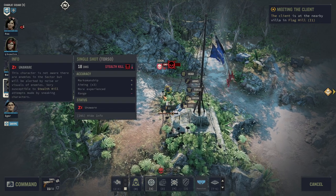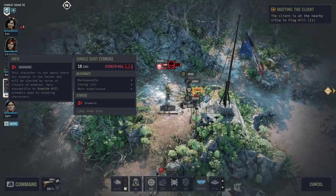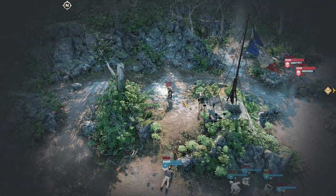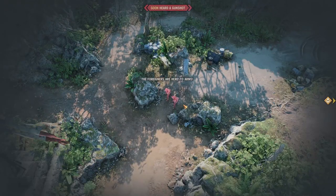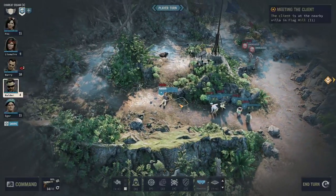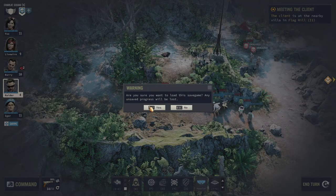Now we know the rules about shooting. Let's try a stealth takedown — and there we go, we instantly killed him. However, the gunshot attracted the other guards. That's always the case: if a gun goes off nearby, the other enemies will come to investigate.